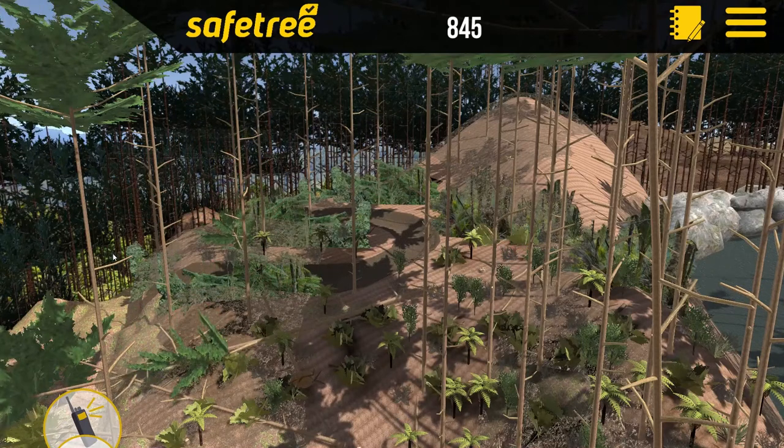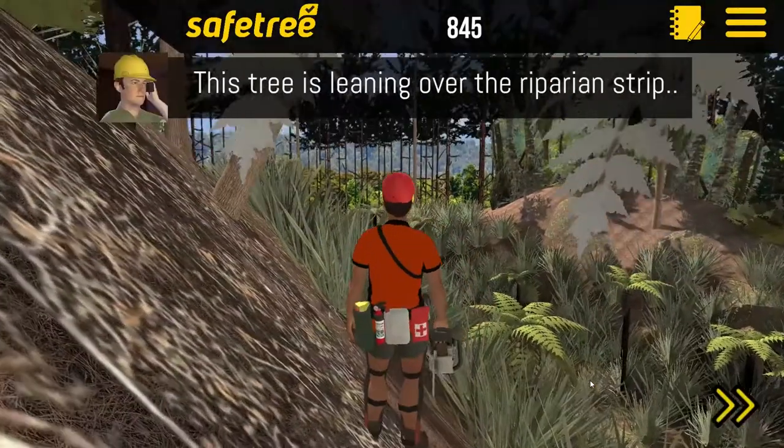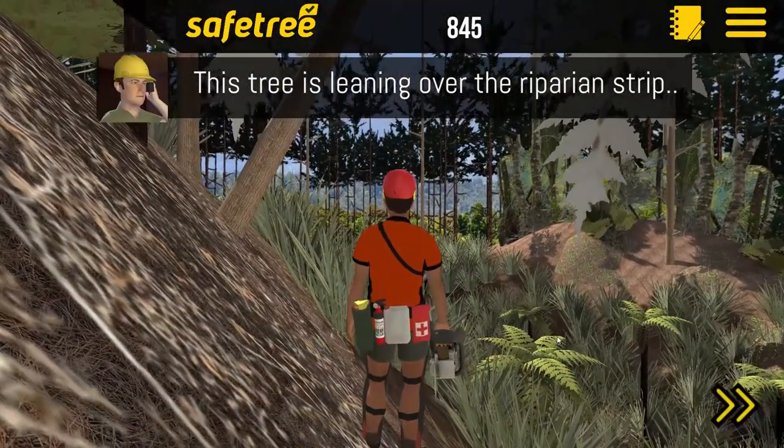This won't be easy, so take your time. You'll be able to see your score at the end of each level. If you score enough correct answers, you should feel confident enough to go for your tree fellers competency assessment. Are you ready for the challenge?